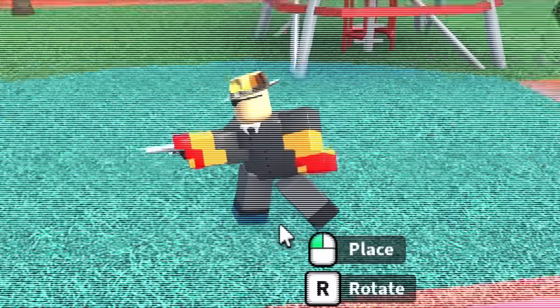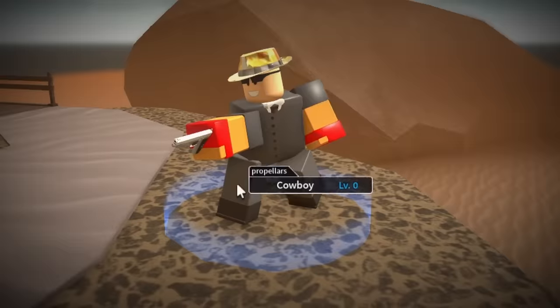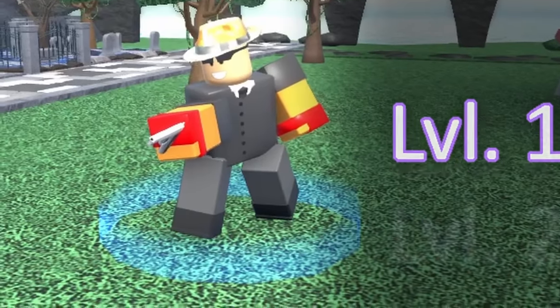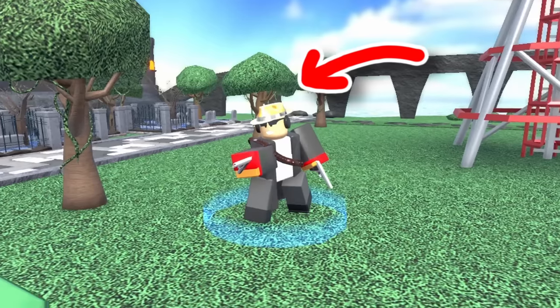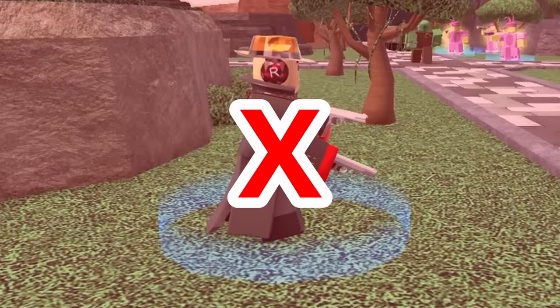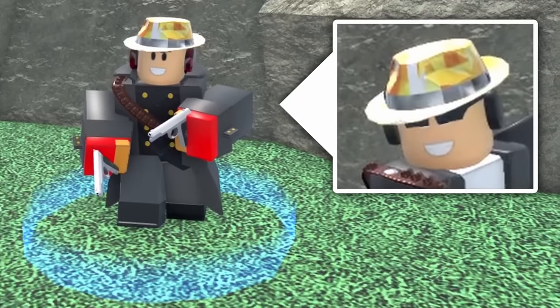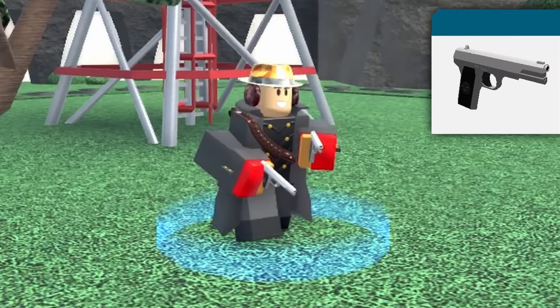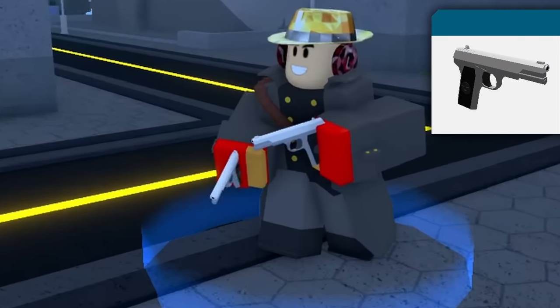Starting off on the weirder end, we have the Cassidus Cowboy skin, which at first appears pretty regular. The most noteworthy thing about it is its unique animations. Upgrading it to levels 1 through 4, it gets the right cosmetics and even a secondary gun. But when upgrading it to level 5, things go very wrong — it loses its glasses, and instead of gaining a Gatling gun like the original design, it just holds its two guns in a very odd pose with a broken firing animation.